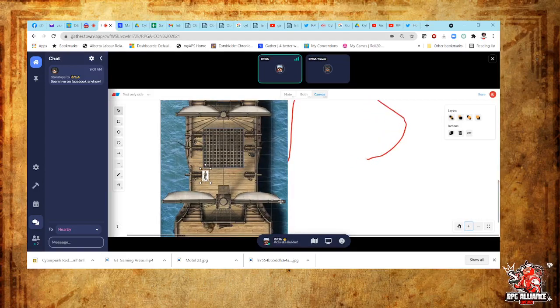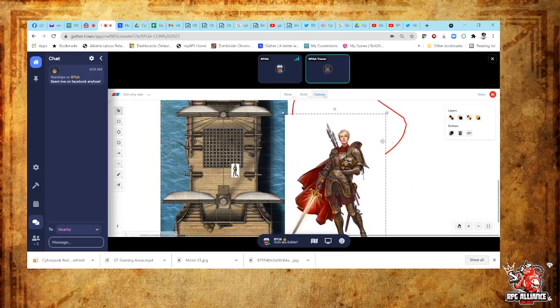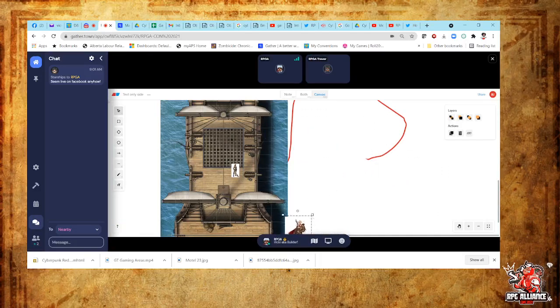You just solved my problem for running my Cyberpunk game. This is so cool. It's pretty basic, but that makes it easy to use. I didn't know you could drag and drop in there — that is just awesome. You can add text if you need to. And that means you can add any object too.